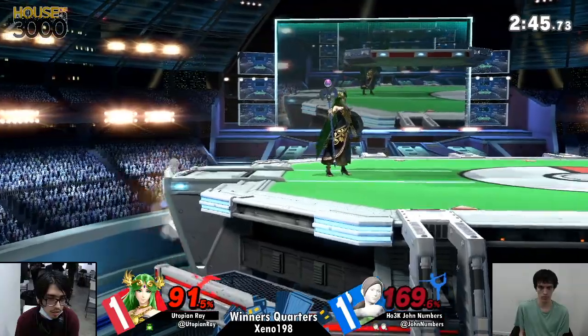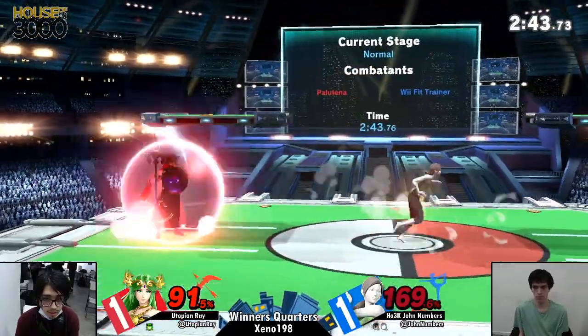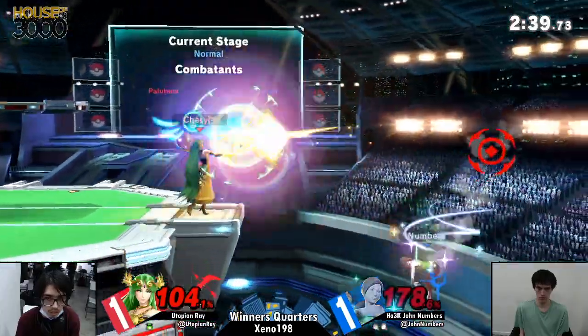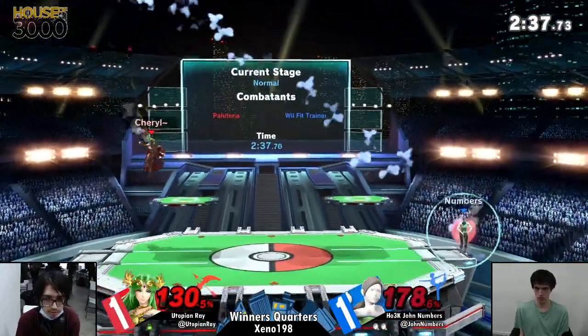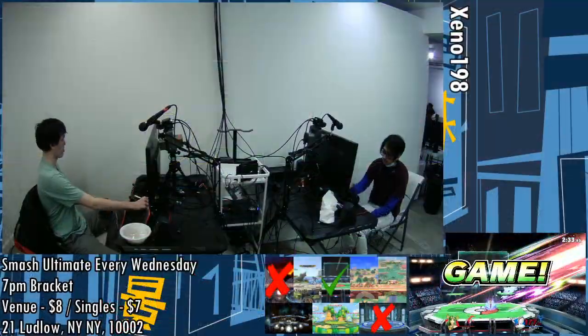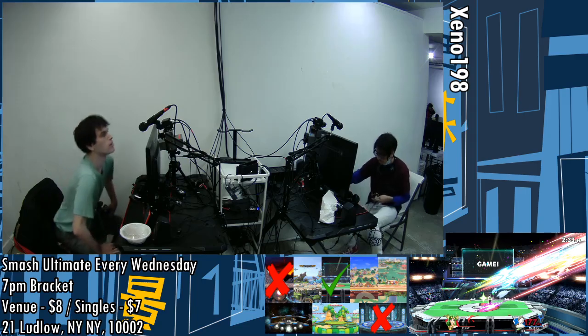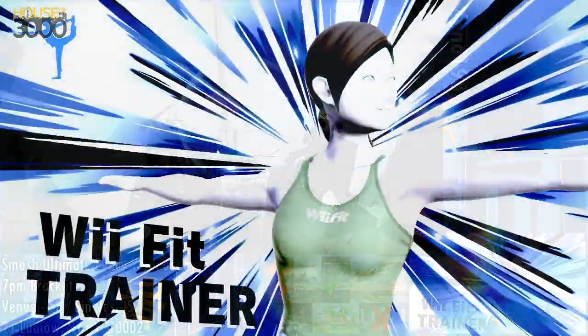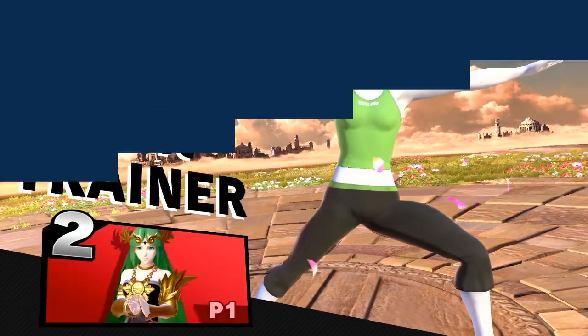He did make a huge comeback last game so I am not counting him out in the least. None of these players really — they both could take the set. But Numbers is clearly in the advantage here with Ray at 130%. K.O. Punch 4-2. Wow. That's it — that's the set. Numbers moving up to Winner's bracket, fighting against Odyssey next. Should be one more match in Winner's top four.